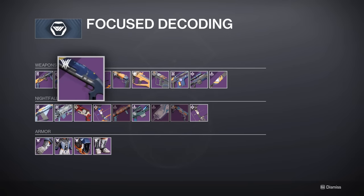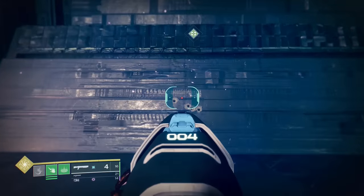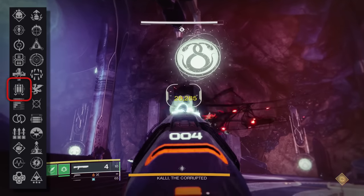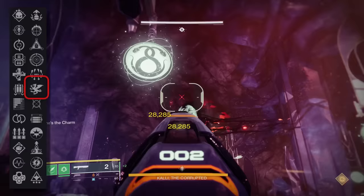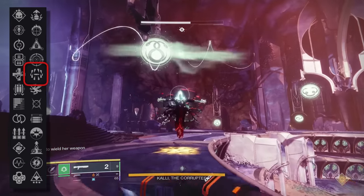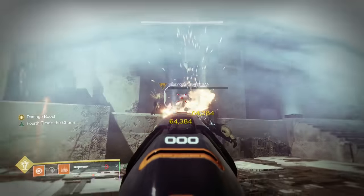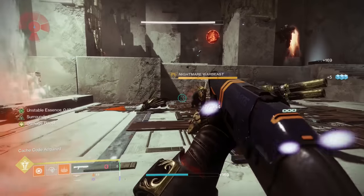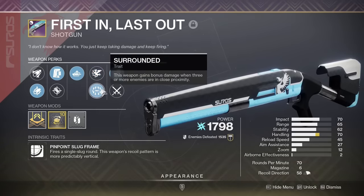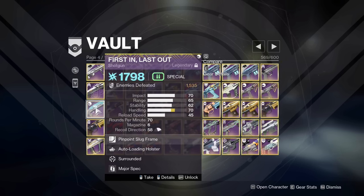The third weapon from this list is Fortissimo. Kind of a weird option, but hear me out. The double slug shotgun meta will inevitably return, and when it does, this is one of the best kinetic options. It gets Fourth Times the Charm so you can shoot a ton of shots without reloading, Vorpal Weapon for a passive 15% damage buff against bosses, and for the super god roll, Surrounded for a 40% damage buff whenever you're close to 3 or more enemies. With this, you can DPS most bosses with Vorpal, but in the few encounters where you can actually use Surrounded, you can swap to it and deal significantly more damage. Unfortunately, this weapon does not exist anymore, so I'm one of only a handful of people who still have this super god roll.